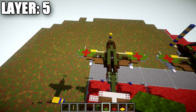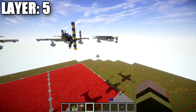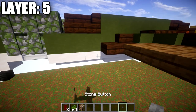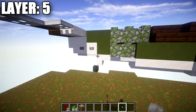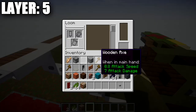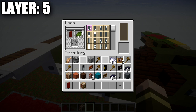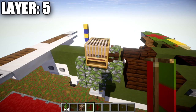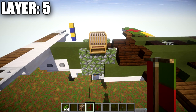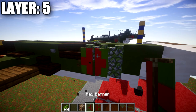Before moving to layer six, a few additions to the build. Place stone buttons on the green terracotta block just before the dark oak corner stair, and two stone buttons on the two smooth quartz blocks along the side. For the Japanese roundel banners, go to a loom. Place a red banner in the loom with green dye, select bottom-left and top-left pattern boxes. Then with another red banner, select bottom-right and top-right. Place those two finished banners on the two mossy cobblestone walls to create the red circle on the side of the aircraft. Repeat on the other side. That finishes off layer five.